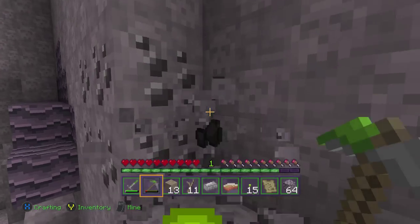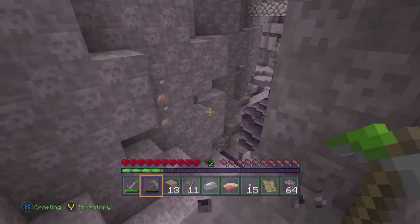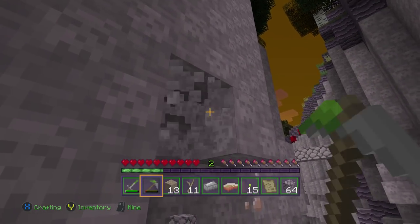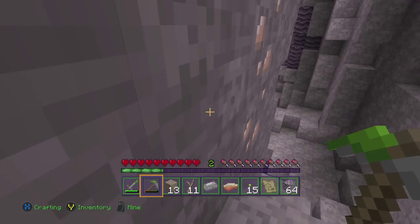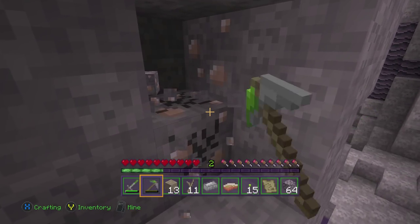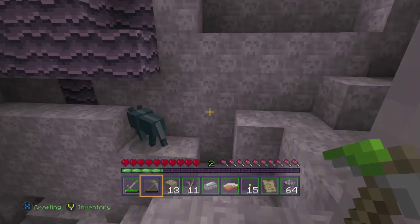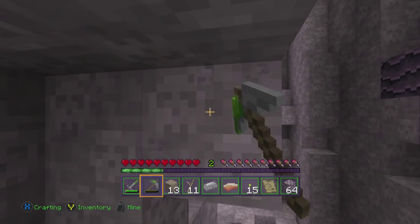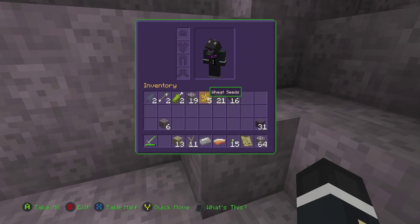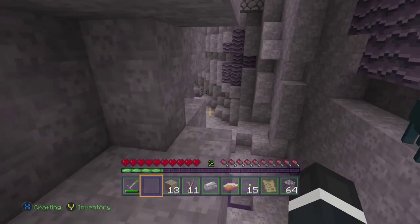Let's get our coal situation figured out first. We might as well grab some iron too — I don't think I had enough for an armor suit anyway. First order of business is going to be to get an armor suit. The reason our plans have changed is because I saw that creeper and got scared. We're going to make ourselves an iron pickaxe first, then go back and grab enough iron to make whatever armor pieces we can.